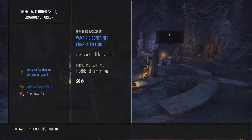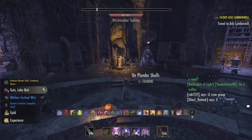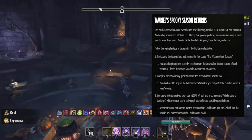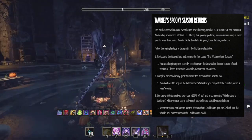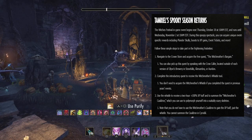Here's a quick guide on how to take advantage of the new Witches Festival event. We are one day in and it runs until Wednesday, November 2nd. During this event you can get plunder skulls, boosted EXP gains, event tickets, and more.